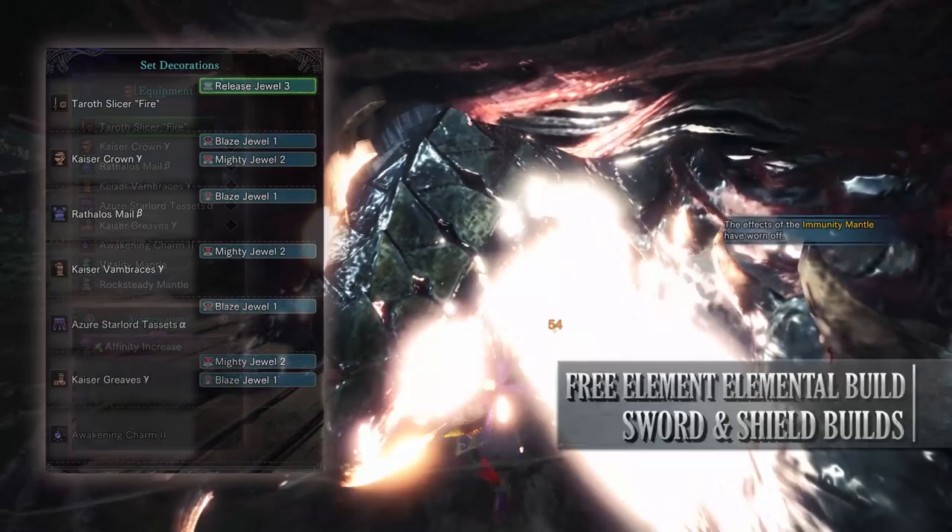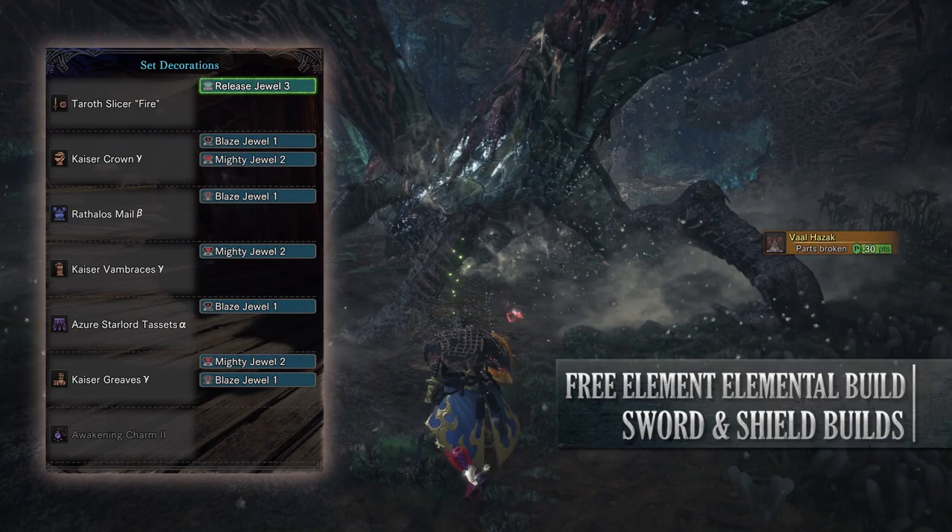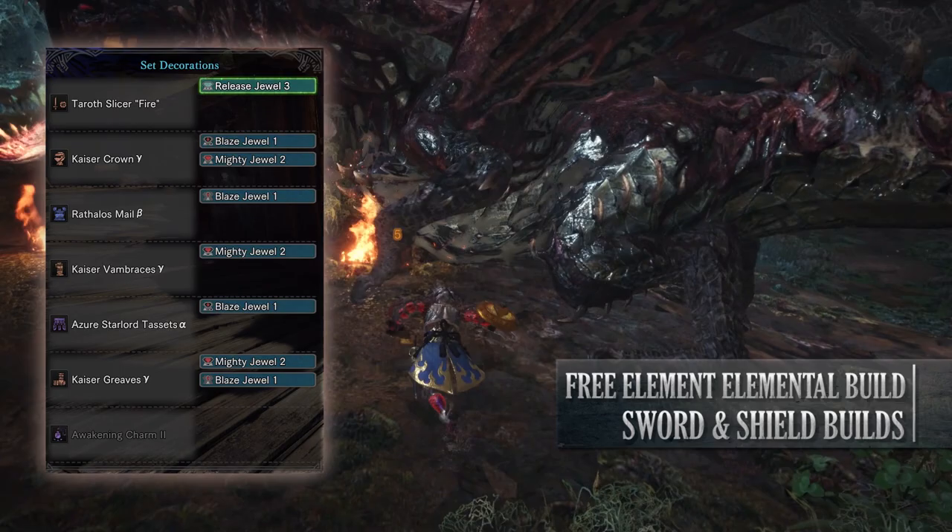Now as for the jewels: the main mandatory jewel you'll need is a Release jewel. This will max out the Free Element skill, bringing out the full fire rating of the weapon. Afterwards it's a case of using Blaze jewels to max out the fire rating and I've gone for Mighty jewels to give us a little bit more affinity.